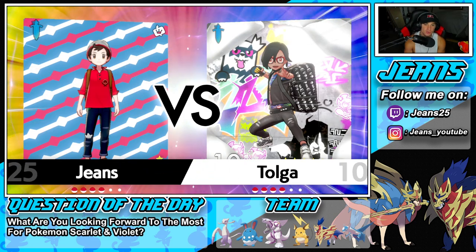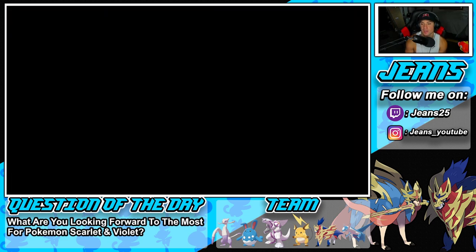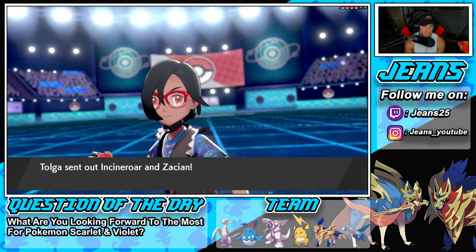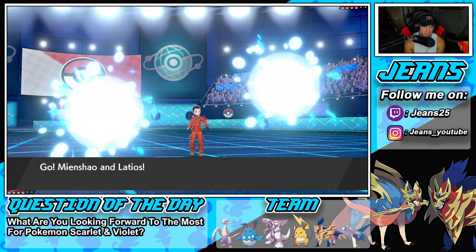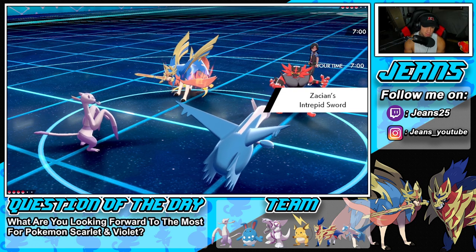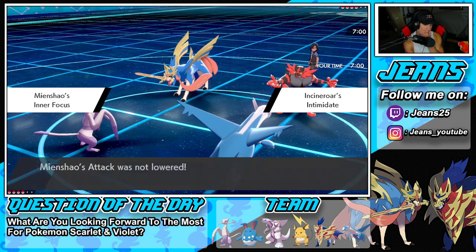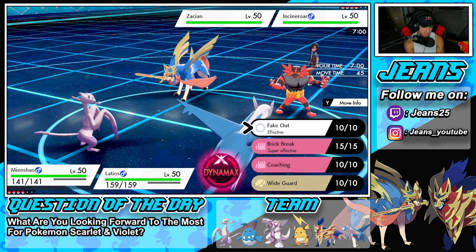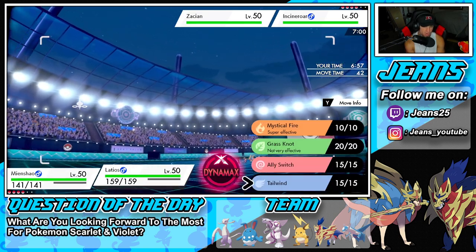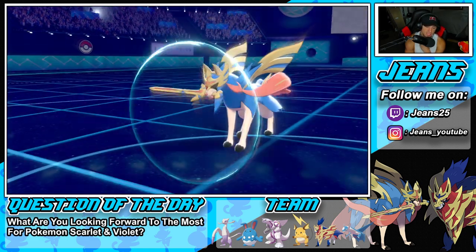The one thing we have to watch out for is that Gastrodon — it could be a huge pain for us. Hopefully we can counter it. Battle Three: solid first two battles going the distance. First battle we cleanly won, second battle came really close. He's going to go Incineroar alongside Zacian. He's going to try to Fake Out me — I'm going to Fake Out him and get off Tailwind — that could be big time news.